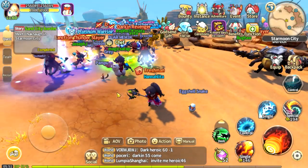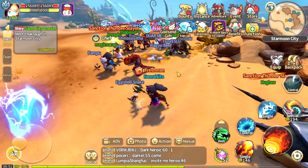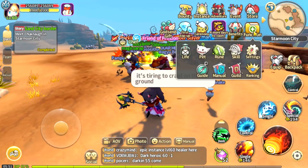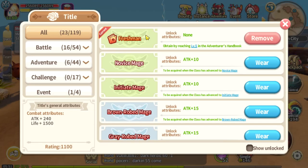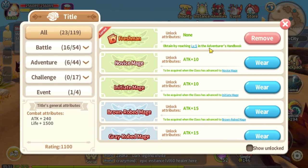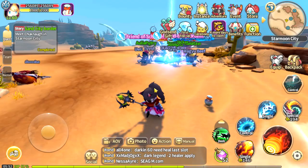Hey, what's up guys, Bots here and I'm back again bringing you another video on Lumia Saga. This time I'm going to share a simple guide or tip for the Freshman title. As you can see I have a Freshman title, and if you're wondering how I got this one, it's simply because I reached level five on my Adventurer's Handbook.